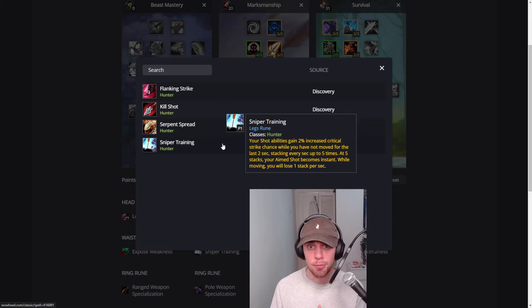Using things like Aimed Shot with Sniper Training are really, really good. We want to position ourselves cleverly to make the most of this. Your Aimed Shot at 5 stacks will then become instant — absolutely fantastic. Of course, you do have to stand still to get to that point where it will be instant. While moving, you will lose 1 stack per second. So you can stutter step to try and avoid losing stacks, and just be careful on your movement — you don't want to be whizzing around the room if you don't have to be.